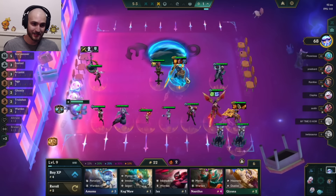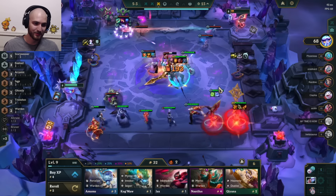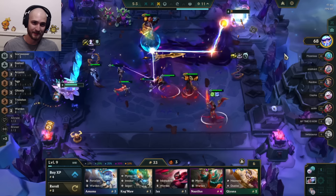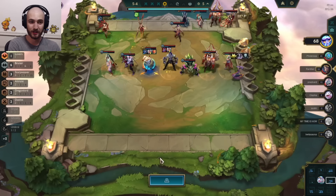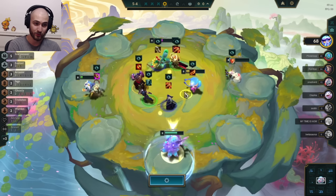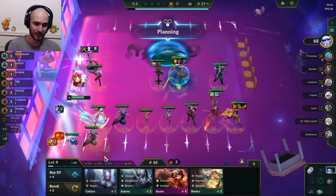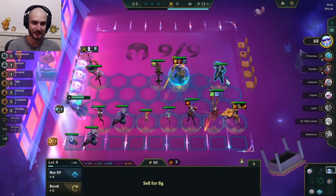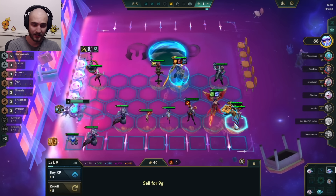My frontline outside of Garen is a joke — three frontliners and six backliners. Thanks to the dummy for giving some artificial frontline. I'd really like Tahm Kench to balance the frontline out. Item-wise I'm looking for a Kaisa item. There's a Red Buff available, which is really nice because we still don't have heal cut on this board. I throw the IE onto Kaisa and just trust that Garen is going to be enough frontline while my backline does damage.